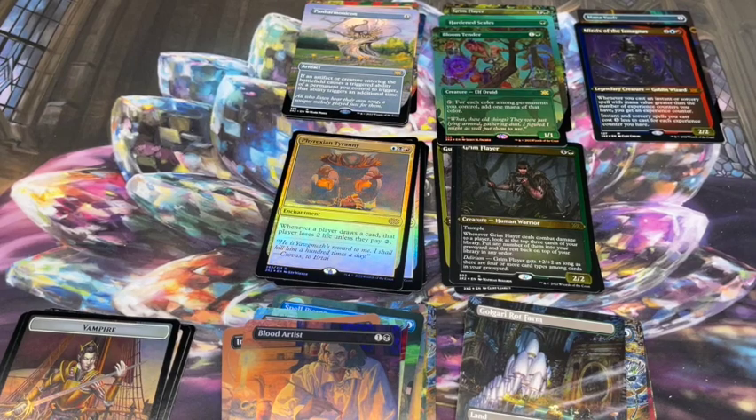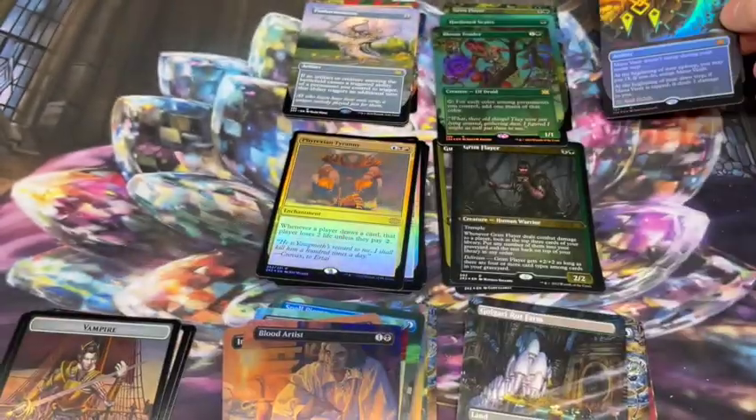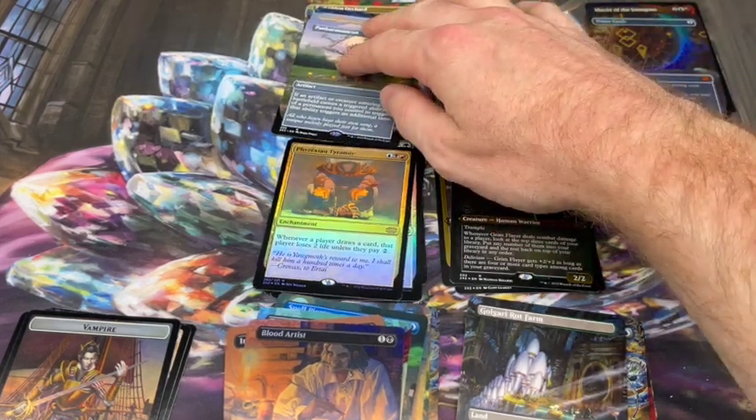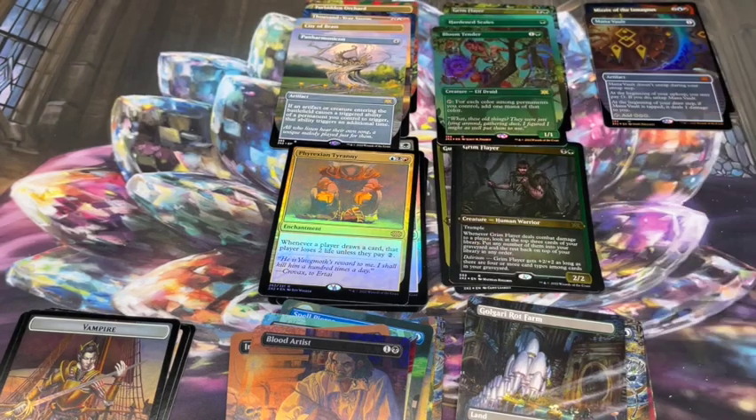That was box two of our case. Big hits: two mythics - one not particularly great, one was awesome. Always happy with the Mana Vault. Hardened Scales, Bloom Tender in the foil borderless, City of Brass, Panharmonicon - and I got Forbidden Orchard, Thousand Year Storm, and City of Brass which I didn't have in non-foil yet. Definitely helped with the borderless cube. Thanks for watching - please like, subscribe, and leave comments below. See you next time!